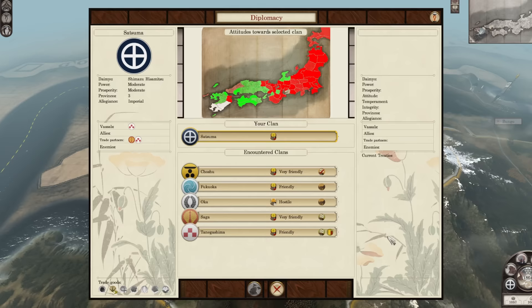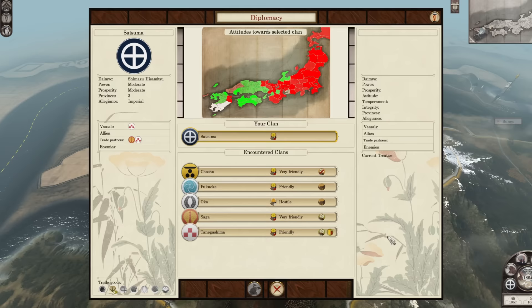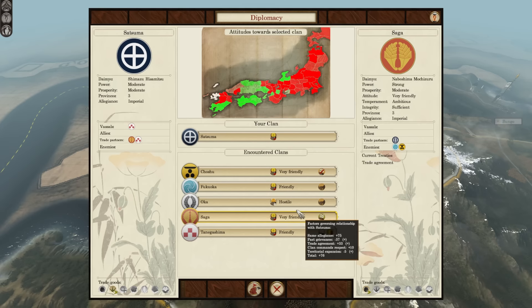Clan destroyed. Who came in and took them out? Where did you guys appear from — the north? You're friendly. You're allied with the Choshu. You're allied with Saga. Oh, you took out the Saga's ally there. It's all kicking off here — yeah, I love it. Imperial factions all at war with one another for dominance and control.